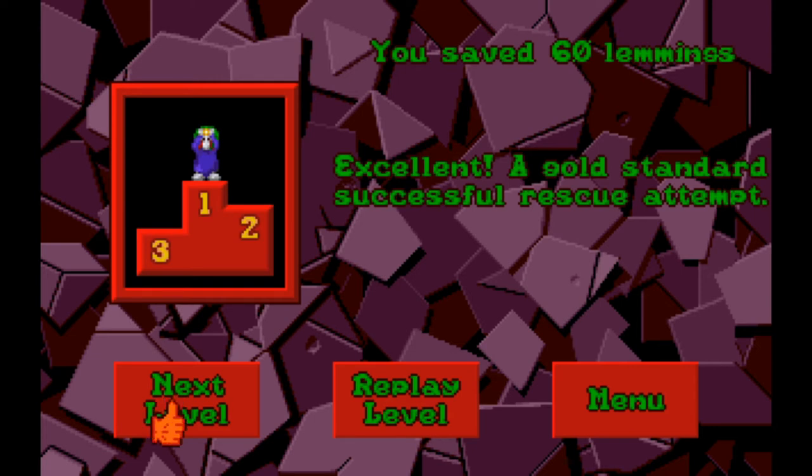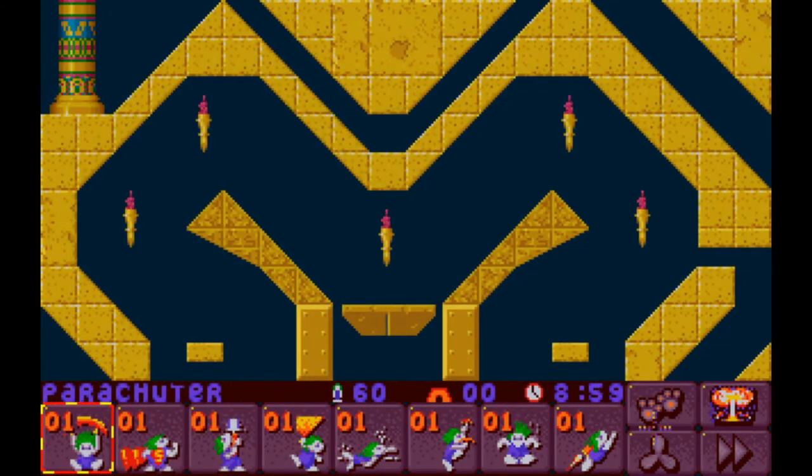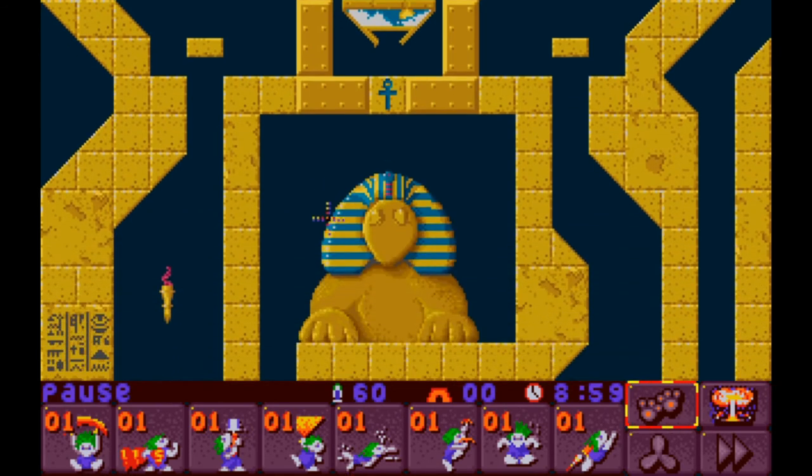Let's move on to the next level — we're doing pretty good. We might fit in one, hopefully even two, and that would put us in good position to finish up the Egyptian tribe next time. Egypt Cottage — we've got some new stuff: another super lemming, a parachuter, a laser blaster, a ballooner, a swimmer. I remember swimmers from NeoLemmix. It's an all-ones kind of level, so we're probably going to use every one of these.